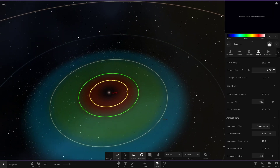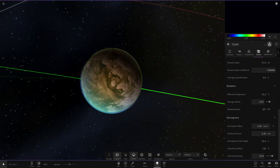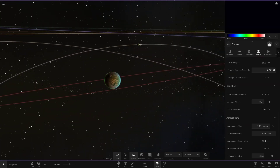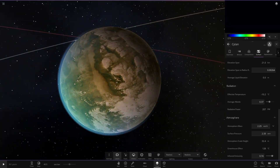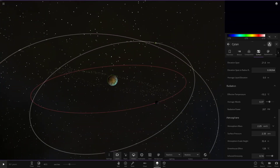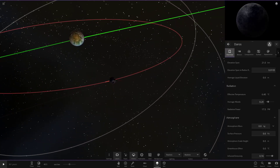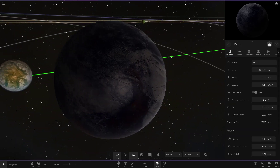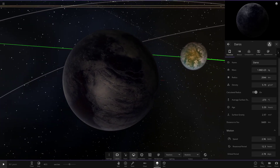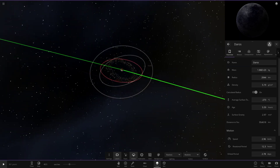Moving on to the next object — we've got Sytan. It has a green trail with a blue atmosphere and a rocky, mountainous-looking surface. It also has a small ring and some moons. The first moon is Daros, going with a blue and grayish color theme with a nice view of the main planet. Apologies for any lag — it's all the asteroids being loaded in.